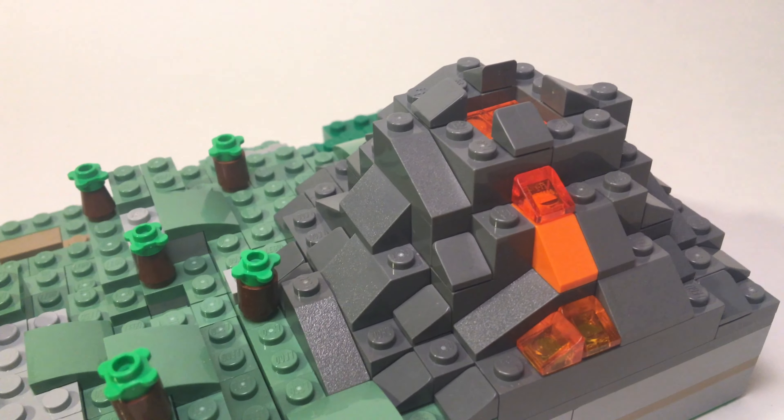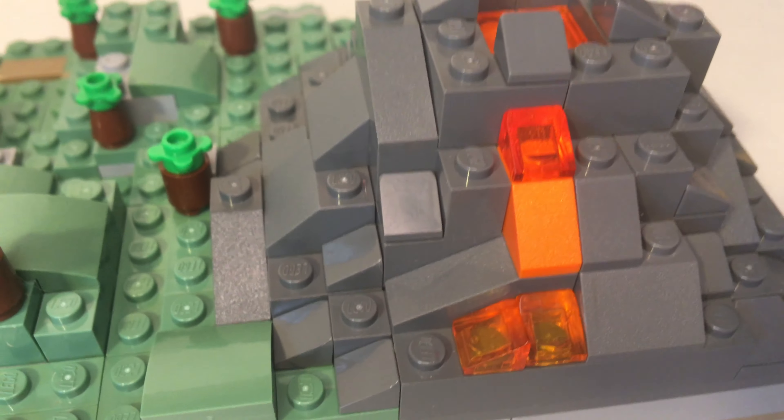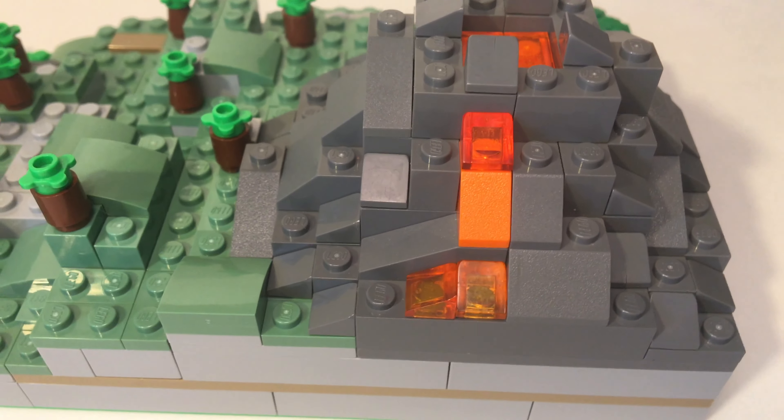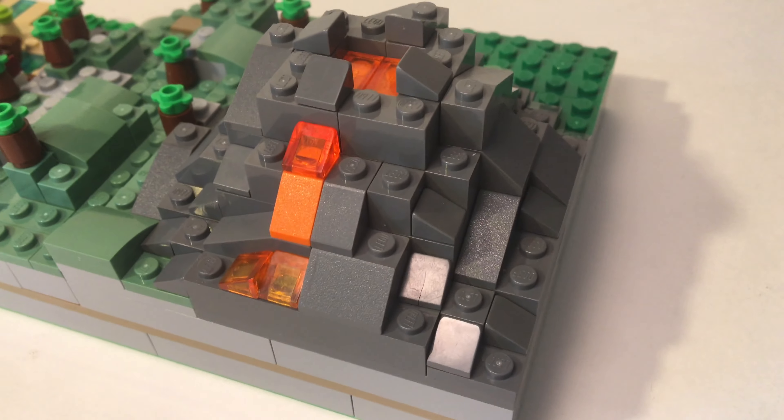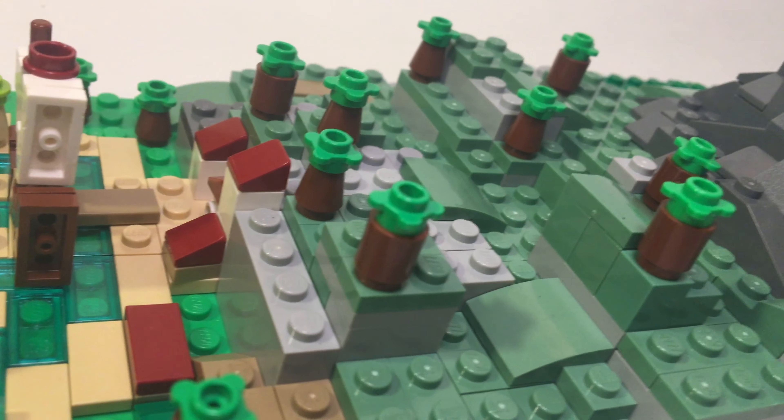Lastly, the volcano is built using sloped bricks placed around it to create a curved inclined shape. Lava flowing on the side of the volcano is built simply by using transparent and regular bricks to give it the flowing kind of look.